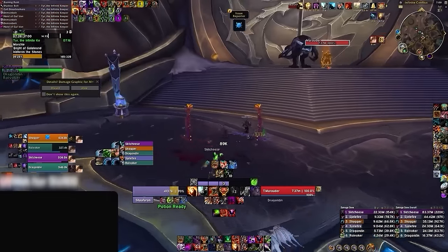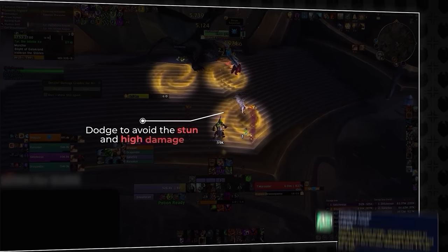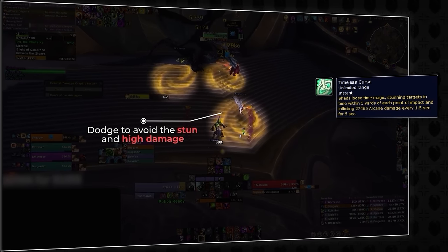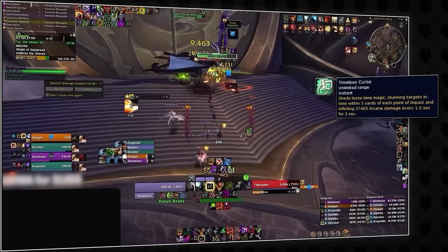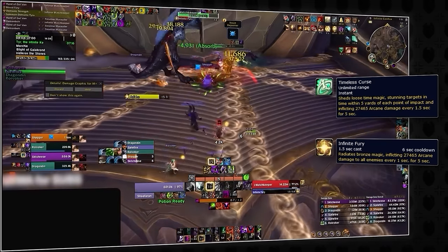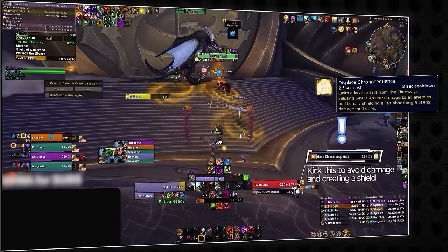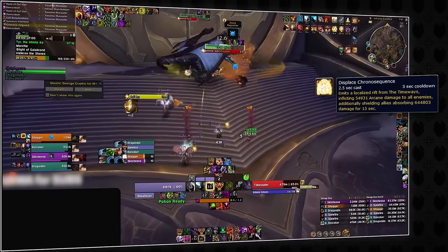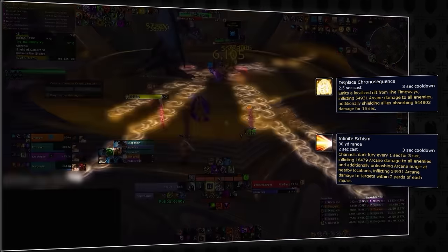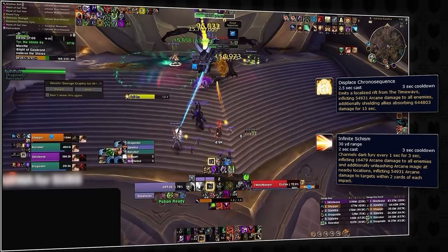Now it's time to face more adds before the Gauntlet — the Infinite Watch Keeper and the Timeline Marauder. The Infinite Watch Keeper creates swirlies from Timeless Curse that deal damage over time and stun players inside, and also casts Infinite Fury, a huge AoE pulse, so make sure your party isn't too low on health. Meanwhile, the Timeline Marauder casts Displaced Chronos Sequence, which must be kicked as it creates an Absorb Shield and deals significant splash damage, as well as channeling Infinite Schism, which deals AoE damage and creates pools you must avoid. This ability cannot be stopped, so dodge and use all your defensives.